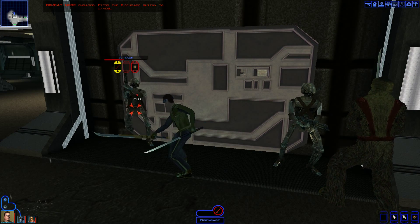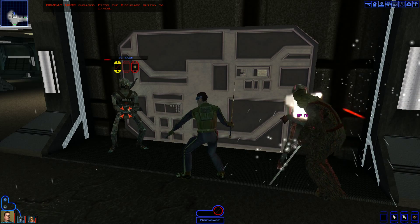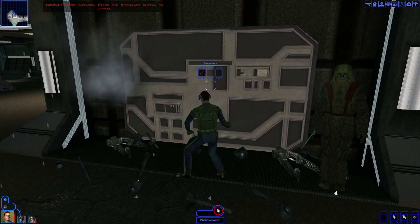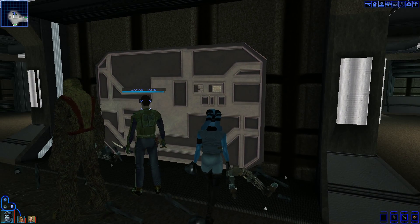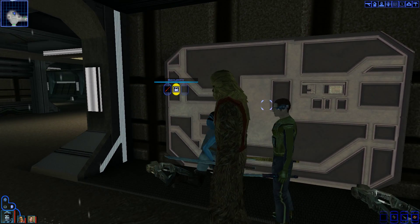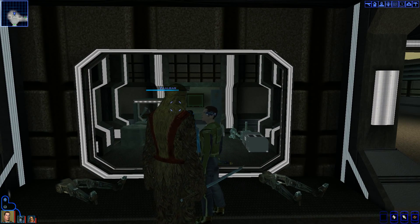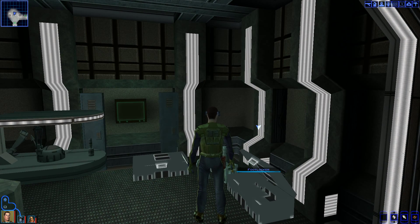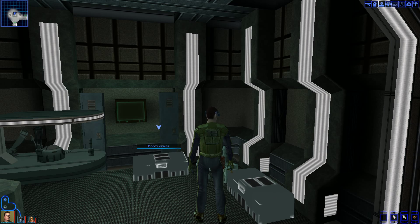Looks like we're all attacking individuals — we really should be attacking the same target. Looks like the armory is here. Yes, please. Mission, get in there and hack that door. Let's see what we have to steal in here. Heavy blaster, ion rifle, ion blaster.